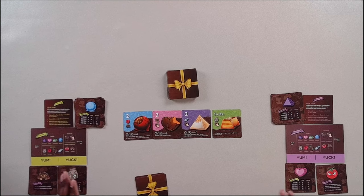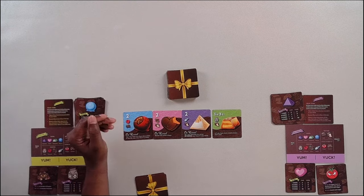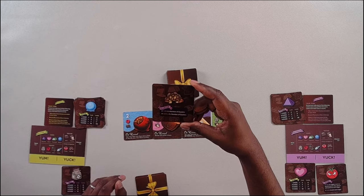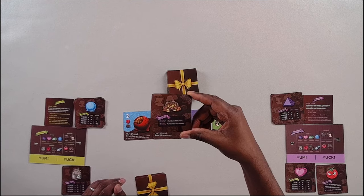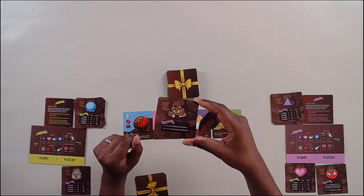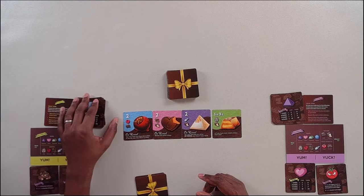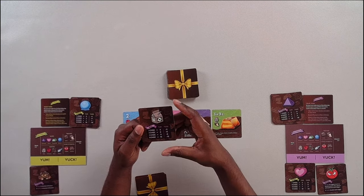This is an example of what a two-player setup might look like before you lay out all the cards for the grid. Each player is going to have a yum and a yuck. So for the green player, their yum is going to be clusters. If it's a yum, you multiply four times the number of chocolates that have clusters. If it's your yuck, you multiply how many cluster cards you have by negative four. So you've got to be careful about what you get. The green player's yuck is going to be milk chocolate.